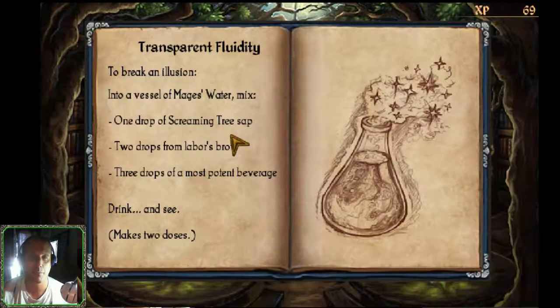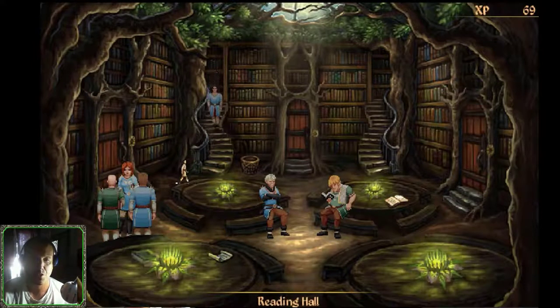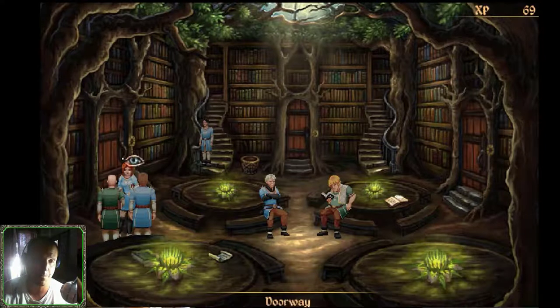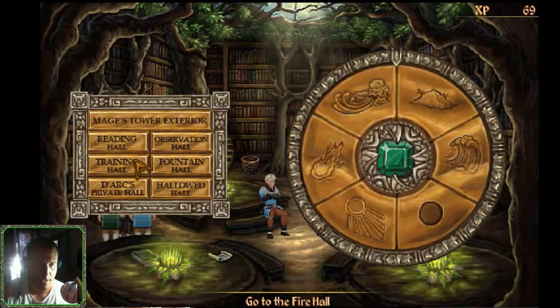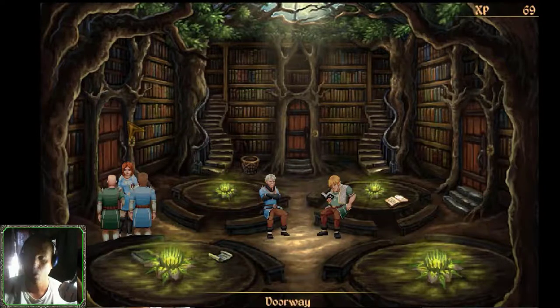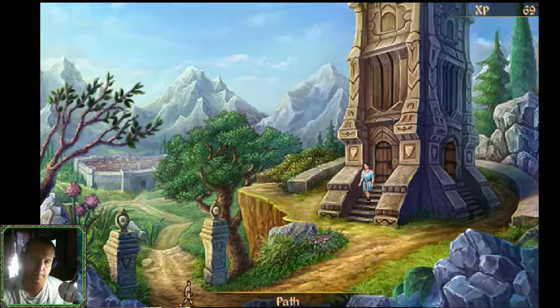So first of all, let's focus on the first step: one drop of screaming tree sap. We need to go to the Bloodbark Forest — I believe there's a screaming tree there. Let's check that out. It's good when doing a long list of important steps to take one step at a time; you don't want to overwhelm yourself. Let's get out of here — Magus Tower exterior. We're going to look for that screaming tree and obtain some screaming tree sap. Not sure how, but we'll find a way.